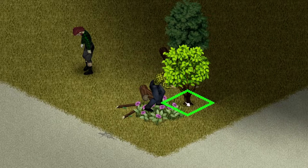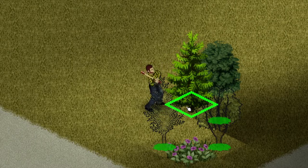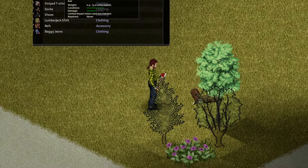The first obvious use of an axe would be, of course, to chop trees. For this, the wood axe is the best followed by the fire axe. Axes are the only known way to get logs currently, therefore they are quite crucial to living away from civilization.